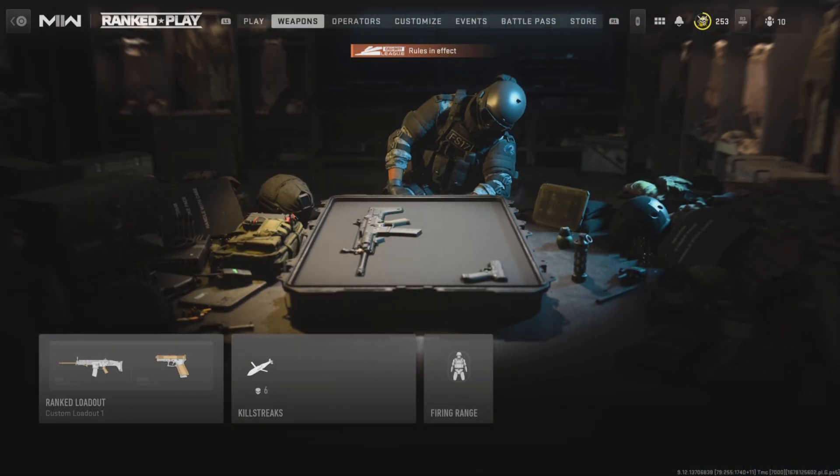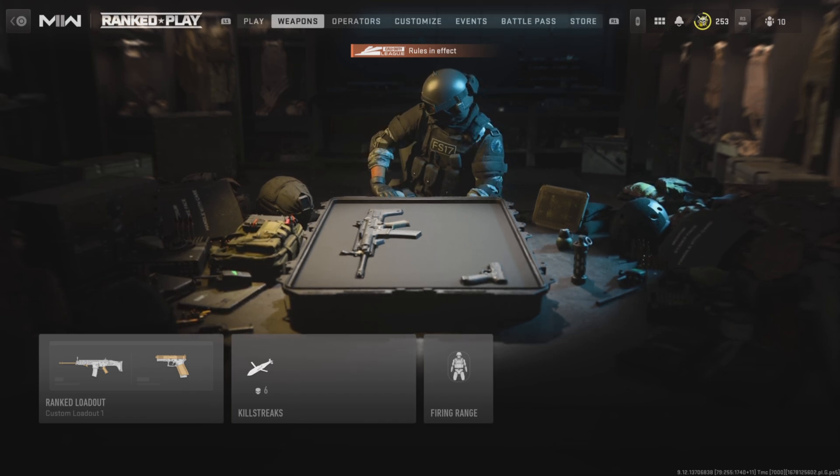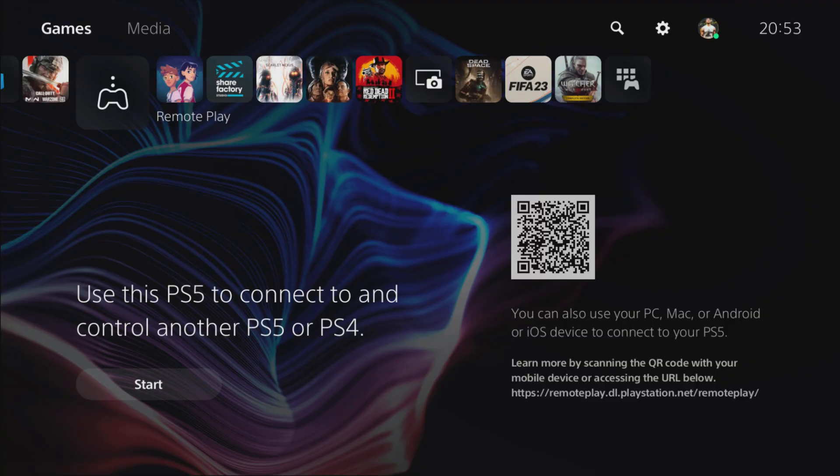Once you've put on whatever attachments you want, back out. When you're on this screen, hold down the PlayStation button — listen carefully. When you hold down the PlayStation button it'll take you to the home screen.